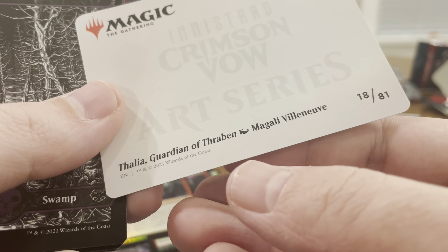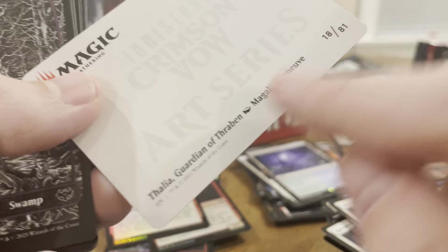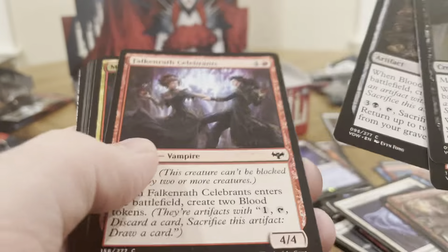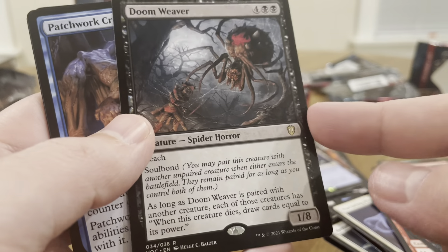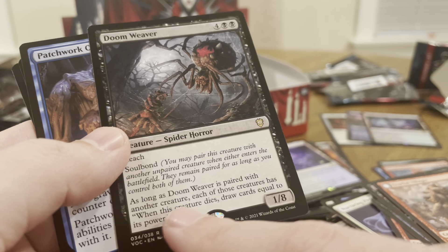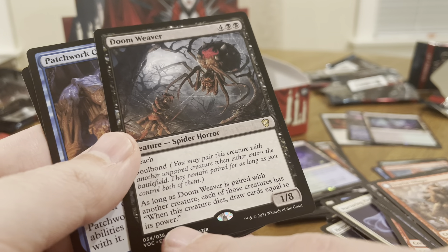Second signature card — this is Magali Villanueva. He's actually a pretty good artist. Got his signature. Uncommon, uncommon. We got a rare — commander card, six mana for a 1/8 reach Soulbound. As long as it's paired with another creature, each of those creatures has: when this creature dies, draw cards equal to its power.